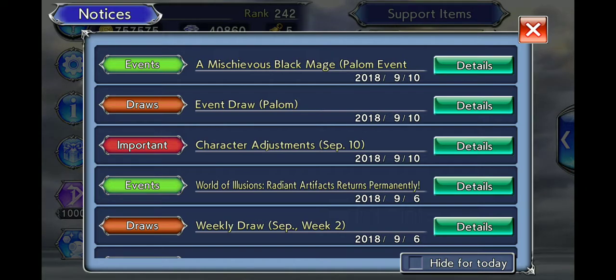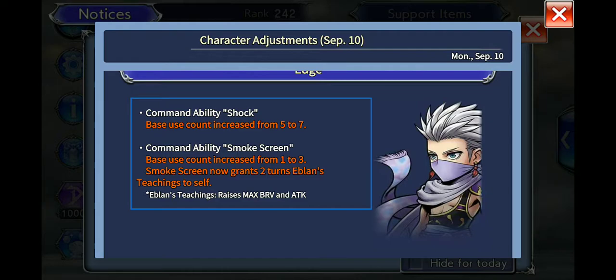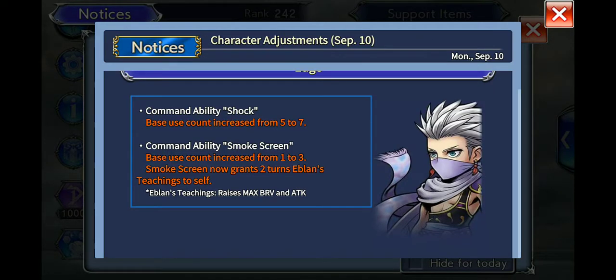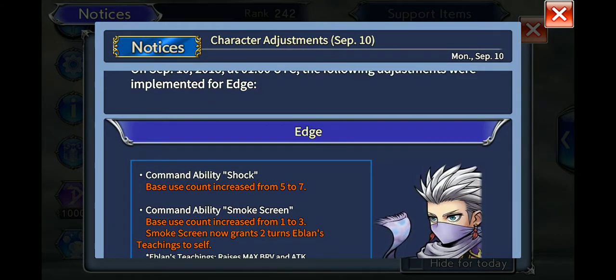This is the news that's taking effect right now, literally right now. We're gonna go into the character adjustments for Edge. As you can see here, you have the command ability. Shark base use count goes up to seven from five, and Smokestream base use count goes up to three from one. I mean, you can see what's going on here. Sadly, this is not enough to make Edge relevant — I'm gonna say that right now.